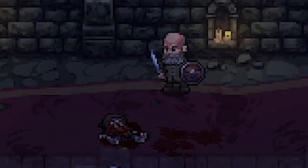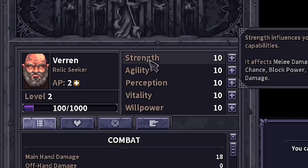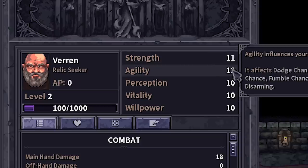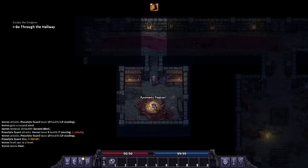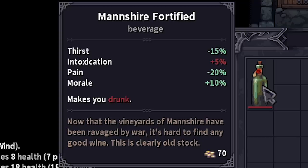Hopefully that didn't hurt my leg too bad. But that was our first of many level ups. We can upgrade some of our things. I think strength and agility, which is gonna give me damage and evasion and critical chance. So I just need to find an enemy to grind a thousand times over to get all the levels I need. This one looks fun - Manshire Fortified.